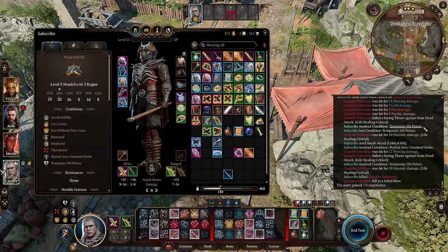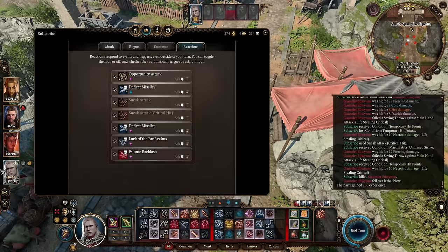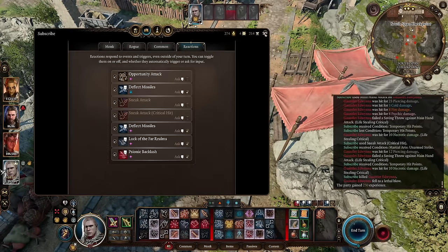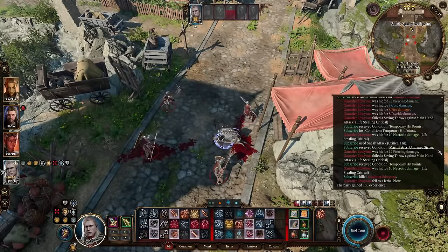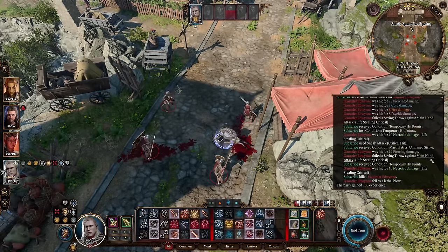You can see it procced twice. The reason it procced twice is because my Sneak Attack damage — I had it set to Auto. Right here, I have it checked but not asked, so it will automatically proc when I have advantage. Because of that, it actually procs the extra necrotic damage twice, which is really powerful.